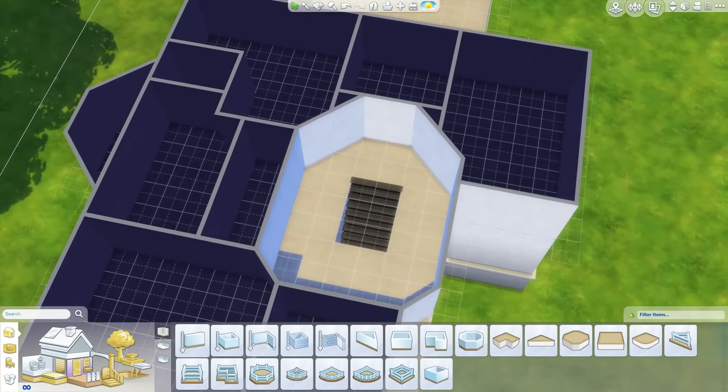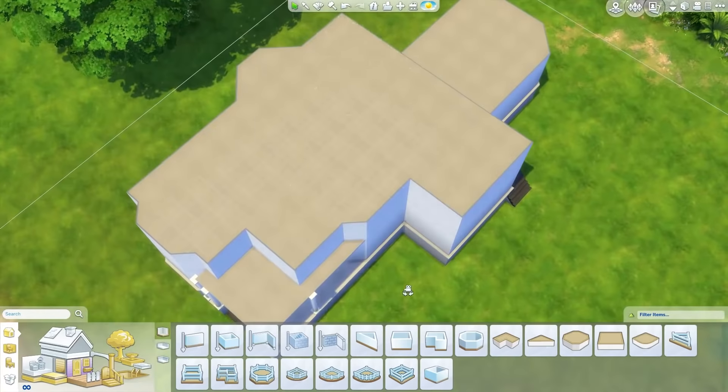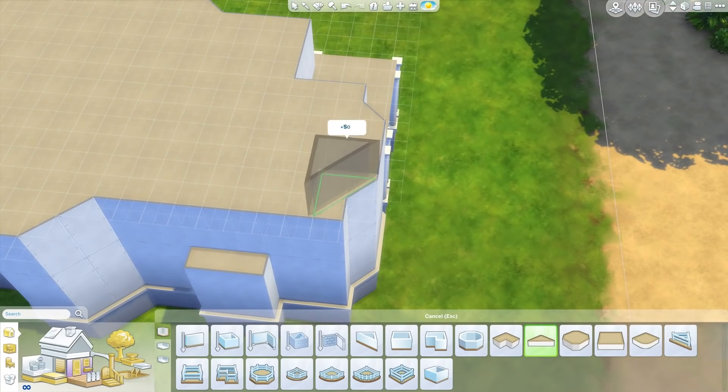It ends up having three bedrooms and three bathrooms, like the original, and four floors - although the fourth floor is not really much of a floor. It's just kind of a little room on the top that you can use to walk out onto the roof if you want to.